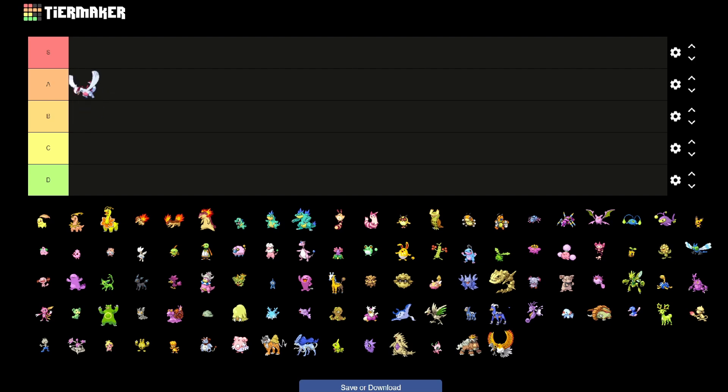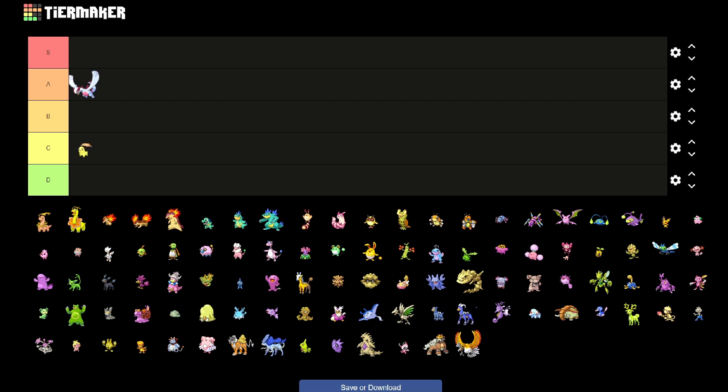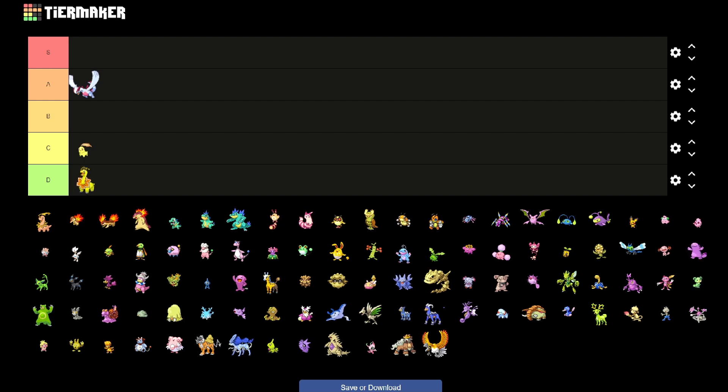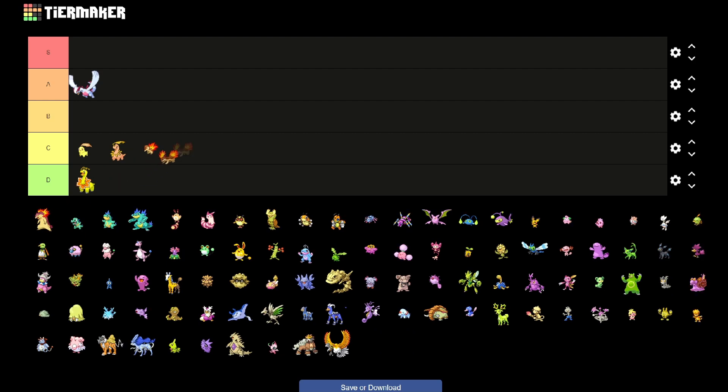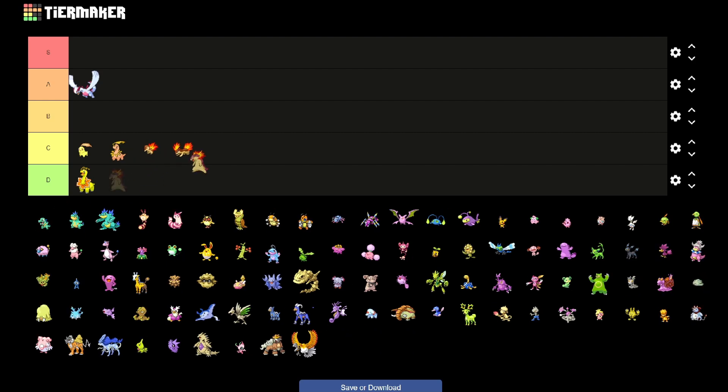And then we have our starters. In typical Nintendo fashion, the starters usually aren't good shinies — I say usually because there are exceptions. However, Chikorita, Meganium, and Bayleef I would say are just okay. I would say the same for Cyndaquil, Quilava, and Typhlosion, unfortunately.